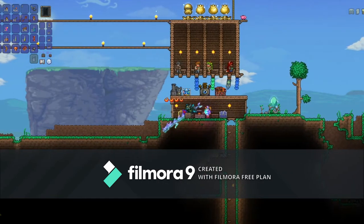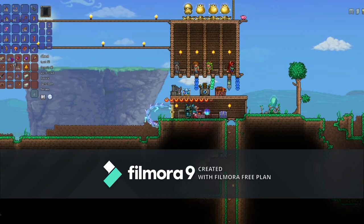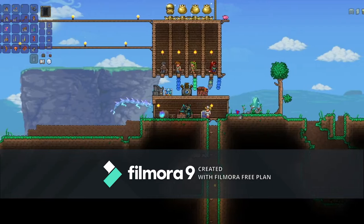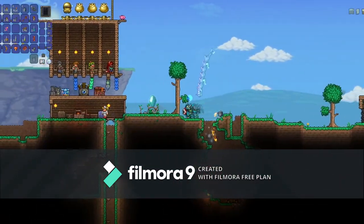Now as you can see, when we go to our inventory we still have our silt blocks and bombs, and when we check in the chest we have 16 silt just like we had and 37 bombs just like we had — and now we have 72 bombs and 32 silt because we duplicated.